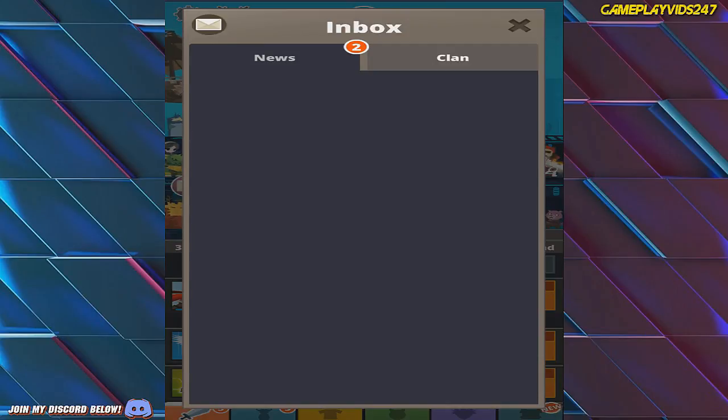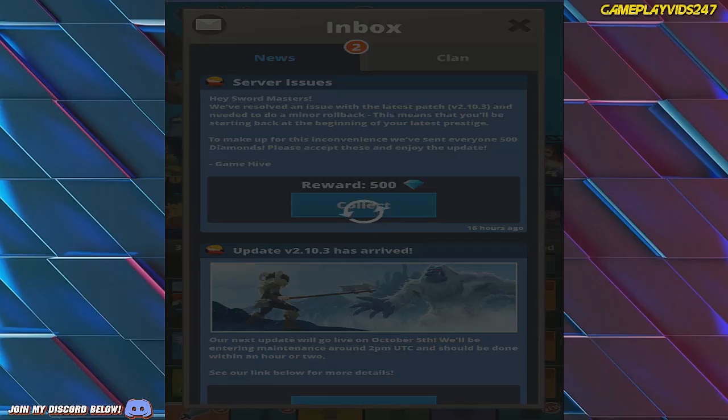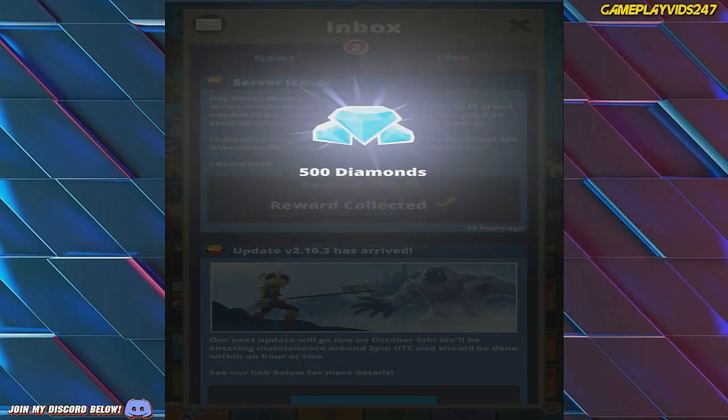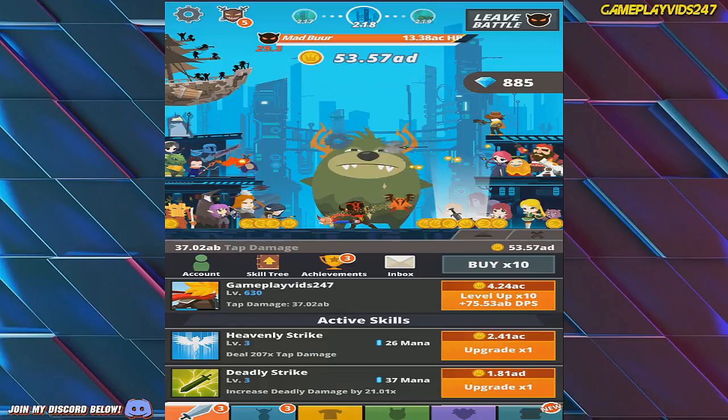What's these messages? There's some news — server issues. They've resolved an issue with the latest patch and they've sent everyone 500 diamonds. We got 500 diamonds for free just then, everyone.